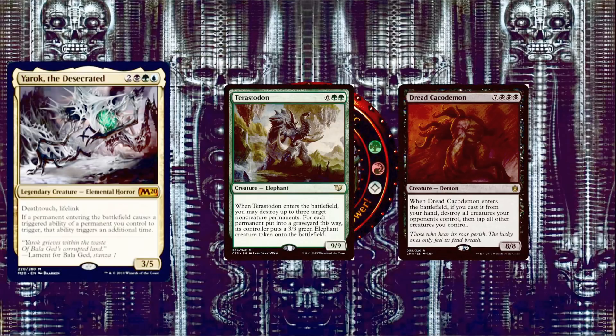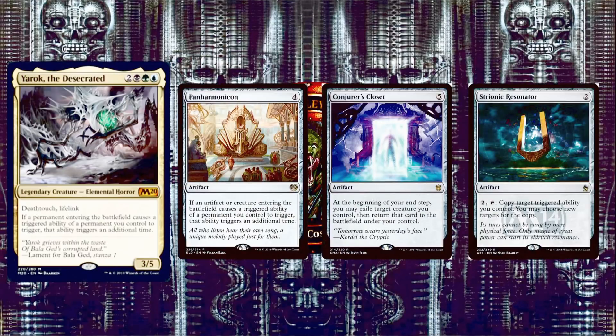Moving on to the non-creature spells — some other ways to double our ETB triggers. Three very important artifacts: Panharmonicon for four mana says if an artifact or creature entering the battlefield causes a triggered ability of a permanent you control to trigger, that ability triggers an additional time. Conjurer's Closet for five mana says at the beginning of your end step, you may exile target creature you control, then return it to the battlefield under your control — flickering it every turn. And Strionic Resonator for two mana: pay two and tap to copy target triggered ability you control, choosing new targets for the copy. This copies any triggered ability, not just ETB triggers.